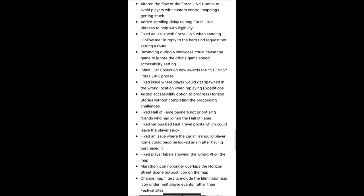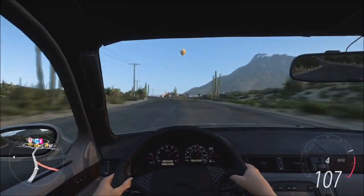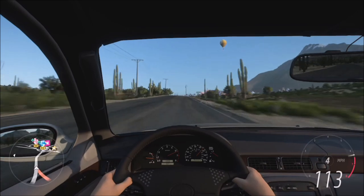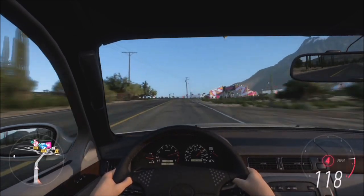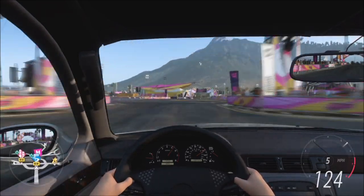Fixed an issue with ForzaLink when sending 'Follow Me' in reply to a barn find request not setting a route. Rewinding during a showcase could cause the game to ignore offline game speed accessibility settings. Added an accessibility option to progress Horizon Stories without completing the preceding challenges. Fixed Hall of Fame banners not prioritising friends who had joined the Hall of Fame. Fixed various bad fast travel points which could leave the player stuck. Fixed an issue where the Luger Tranquilo player home could not become locked again after having been purchased.